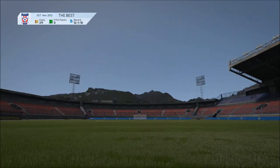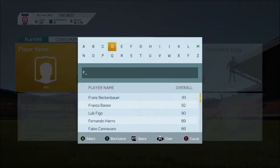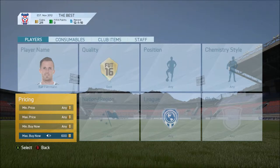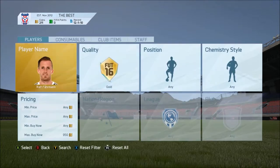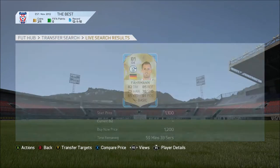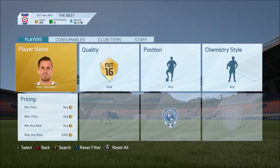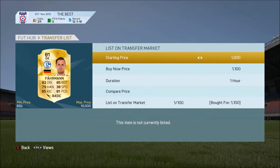I got a Farman for 1.1k. I was the cheapest on the market at the time. I was searching Man United Defenders, just because I heard that was a good trading method to do, but I spelt it wrong. There he is, Ralph Farman. The lowest buy now is 1.2k, so I was able to sell my Farman for 100 coins profit.